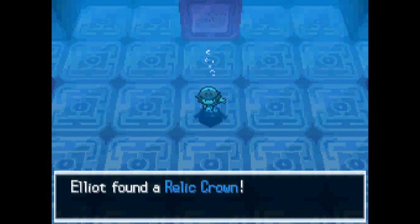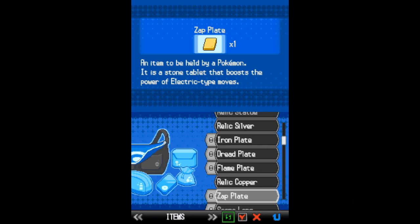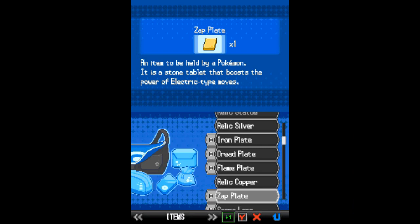Be sure to preserve as many steps as you can because you can be one step too short. Here we are on the last floor, and right in the middle is the Relic Crown — the most valuable piece of treasure down here. We wait, we pace, and we've got a torrent of water. That was close — something like ten steps from not being able to get it. Okay, so we've completely explored the Abyssal Ruins.